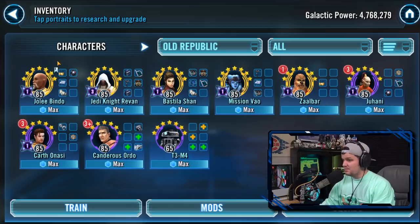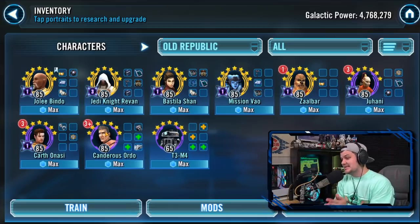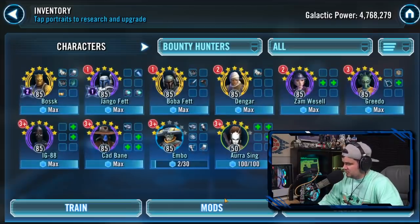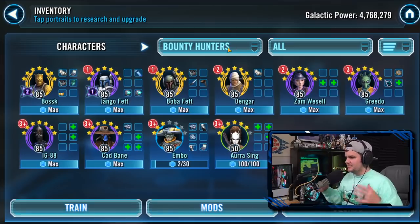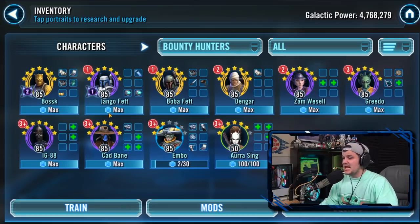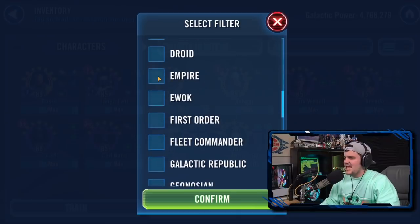Old Republic is very solid. I'd rank them higher if the full Jedi Revan team were included in the faction, but it isn't. You do have the Carth team with Mission, Zaalbar, Juhani, and Canderous — and with Relic Canderous that is an absolutely disgusting Grand Arena defensive team. However, Bounty Hunters are a little more usable and also help you unlock Chewbacca, which is very valuable. A Relic Bossk with super high tenacity is just mean to deal with.